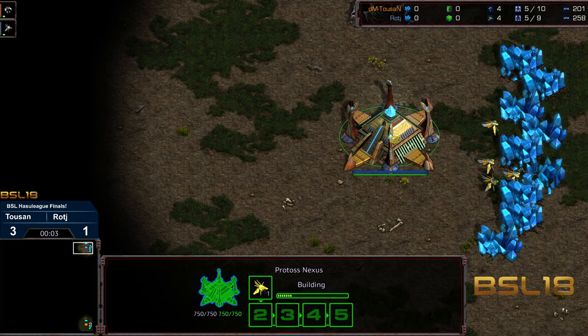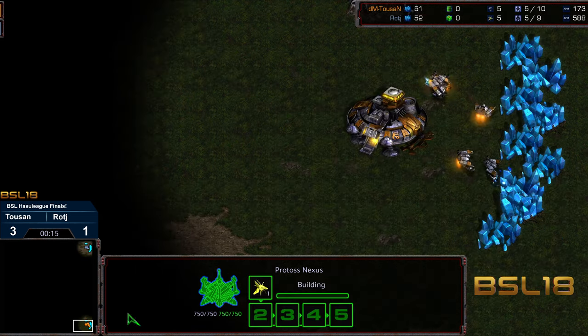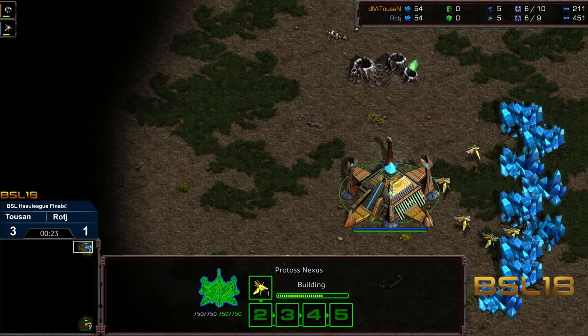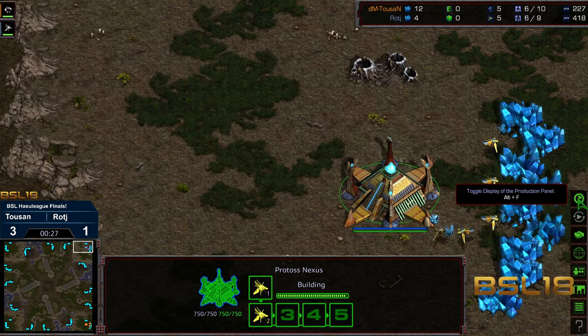Hey guys, welcome to another commentary by Diggity. This is BSL 18 Hasu League, and we are now in the finals. Tucson is currently up 3-1 in this best of seven. Bottom right we have Tucson starting as the orange Terran, top right Raj is the great Protoss.